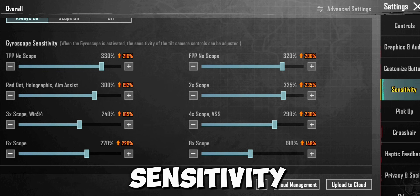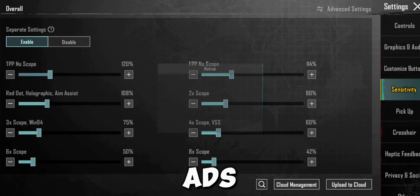If you are ready for ADS sensitivity gyro, then disable ADS gyro, then enable it again.